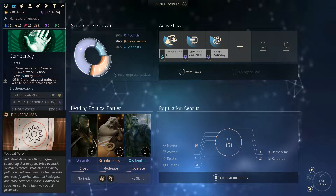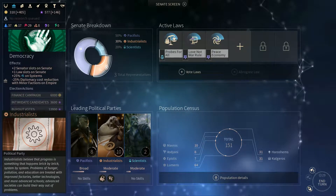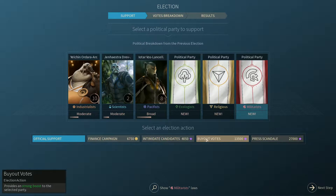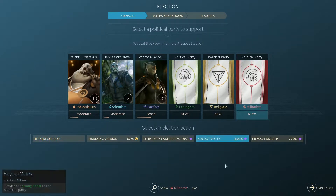Their presence can help improve your empire's economic productivity or scientific development, or they could even pass powerful laws that your base population finds unpalatable.